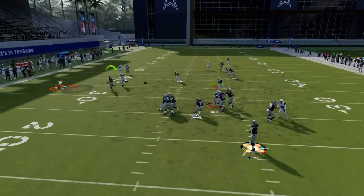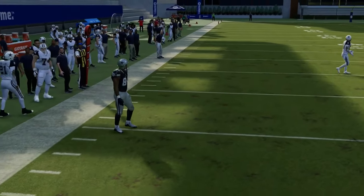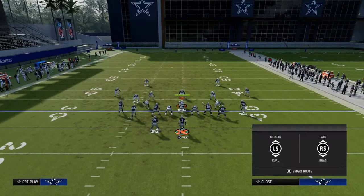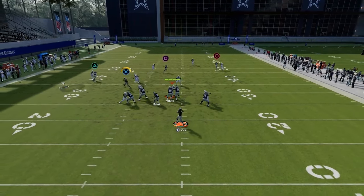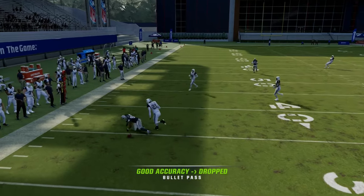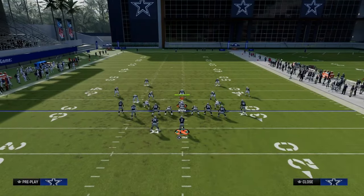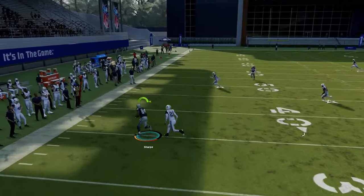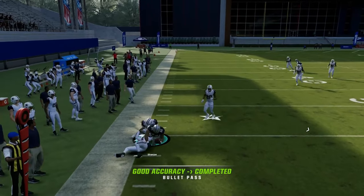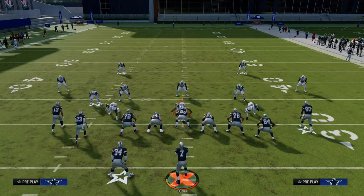The next route I want to show you is the tight end drag, which I think is a very underrated route in terms of what it can do against man-to-man. This tight end drag pretty much always gets separation, and because the RAC catch animations are so good in this game, drag routes have become truly one of the better routes. You see that explosive catch animation and you get into a really good position.